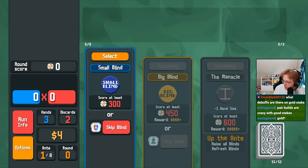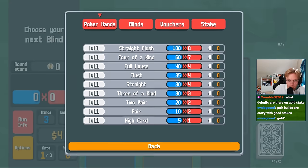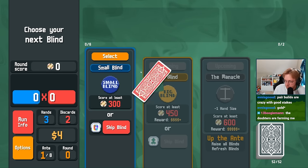Today we are going for the Gold Stake difficulty on the Black Deck, which gives us one extra Joker slot with the downside of giving us one less hand that we can play. In Gold Stake, we have to start with two less hands, making the Black Deck one of the hardest decks to beat Gold Stake on. The amount of hands we can use are extremely important — they give us extra money with how many we have left over, and allow us to dig for more cards if we run out of discards.